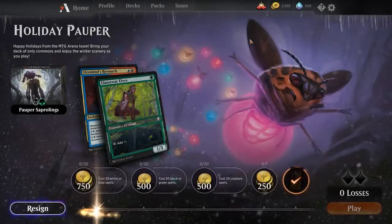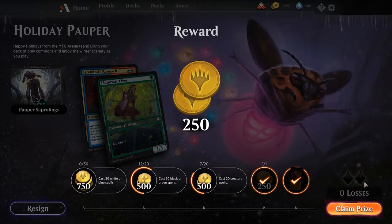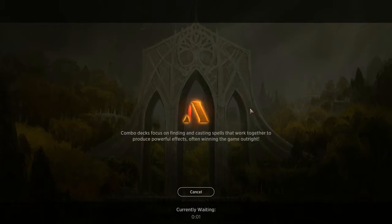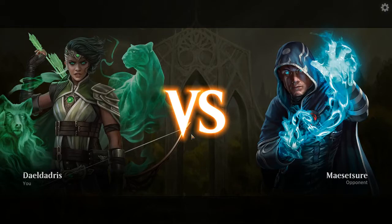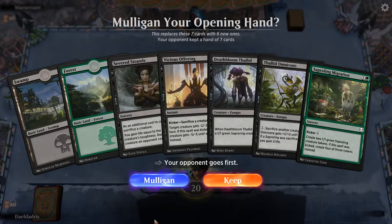We didn't have our mana for like turn 6 probably, and we still managed to get a win. Of course you need some luck for it as well, because the opponent didn't have many creatures at the beginning — he just had 2 elves with vigilance and tried to enchant those creatures. But we managed to get rid of those because we had our removal spells, which are all related to black mana. So we kind of were lucky there.